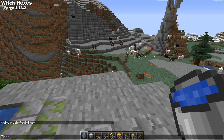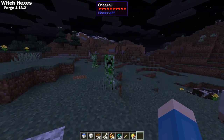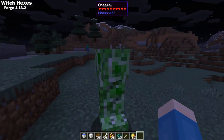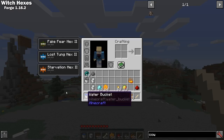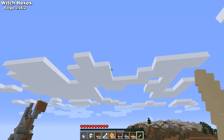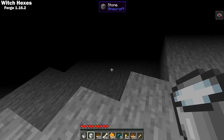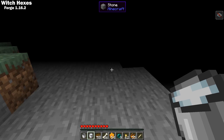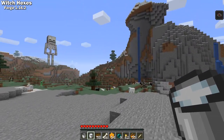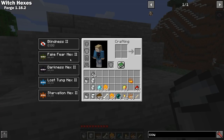Lost tongue will make everything you say in chat gibberish. There's backwards, which inverts all motion controls. Fake fear will make you see mobs that aren't real. Animal fear causes all animals to run away from you. Starvation will hide the hunger bar. Darkness will give random amounts of darkness at random times. Slippery hands will cause you to occasionally drop the item in your main hand. And sleep will not allow you to sleep. The only way you can remove a hex is with milk.